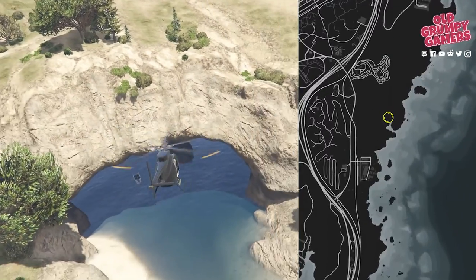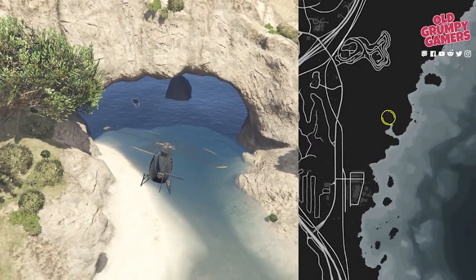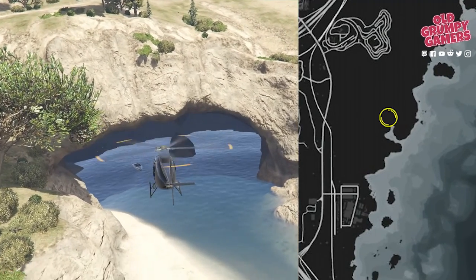Back over to the east coast again — we're looking for a little grotto. Up the back on the left you'll find a bit of a sandbar, and we're heading to the back of that.